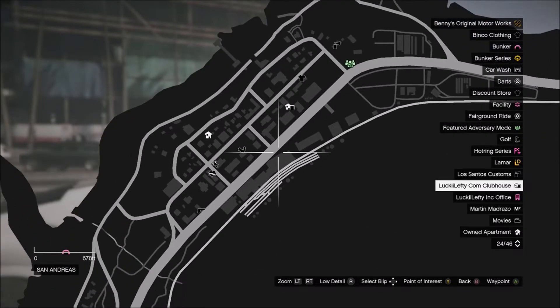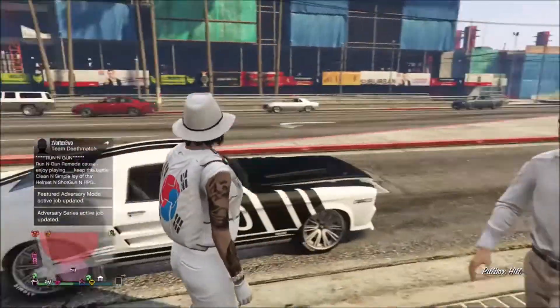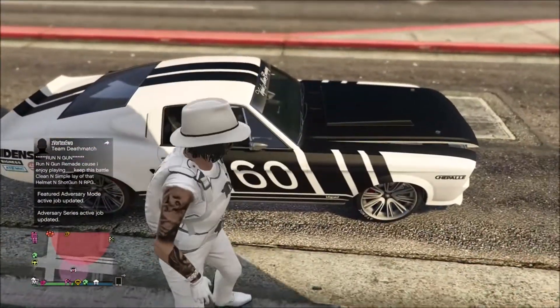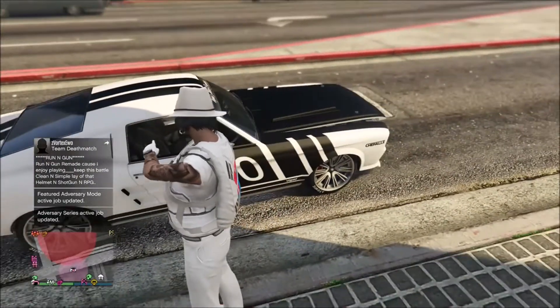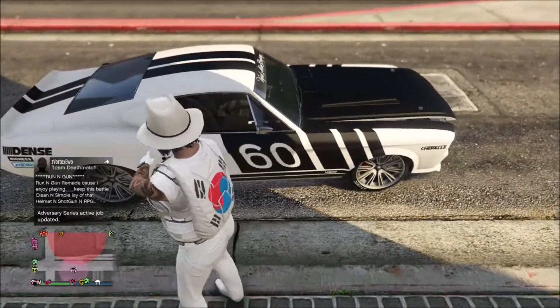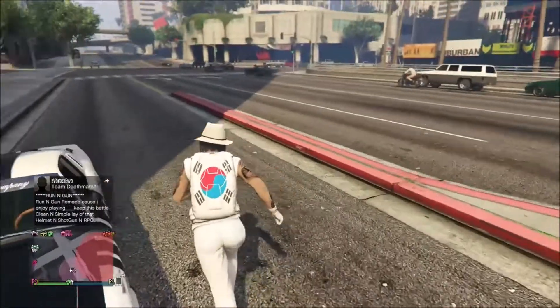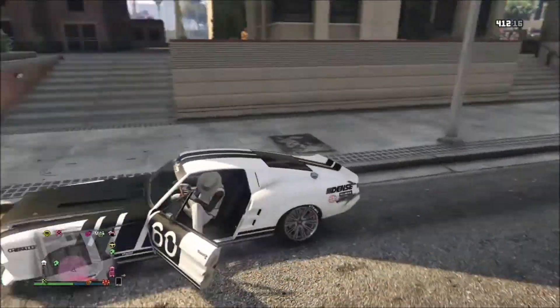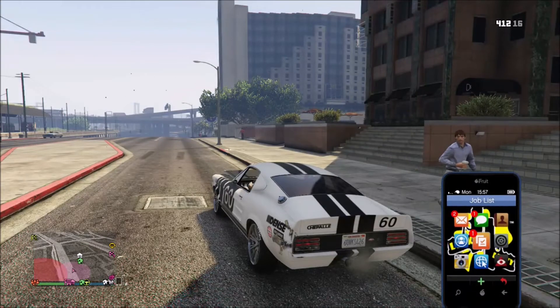I'm registered as a CEO. Let's say I want to take this car and park it at my house in Palito Bay. All I'm going to do is get in my car, pull up my phone, and take my blue Lester text.